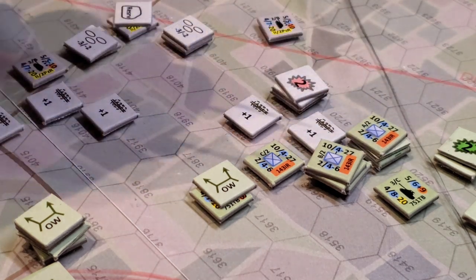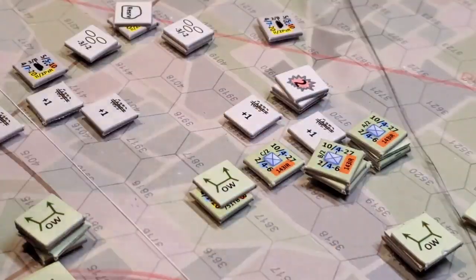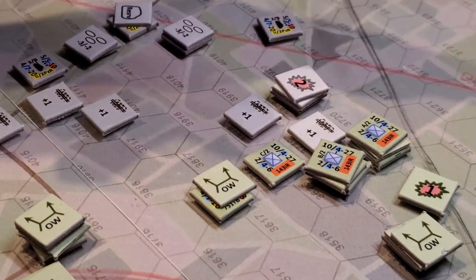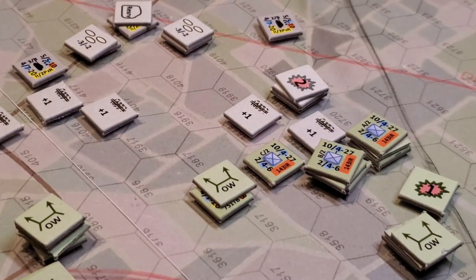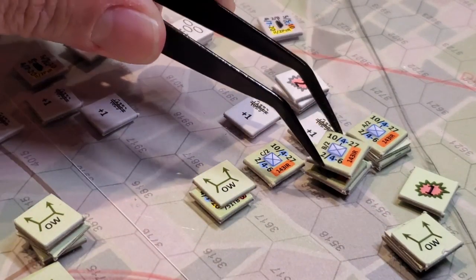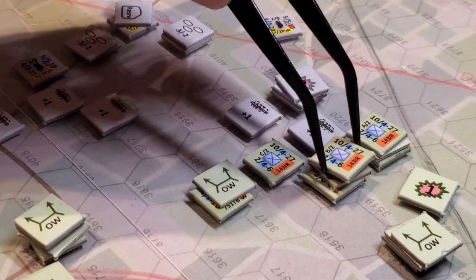Ranges matter because they give you multipliers for your firepower. When you take a suppression, infantry — unless elite — must stop. Armor and elite units can keep moving. So this tank wanted to go into overwatch: as I move other units up, and the Germans decide to fire, the overwatch unit gets to return fire. It's a wonderful interplay — the moving unit gets shot at, gets a chance to fire back, then keeps moving.